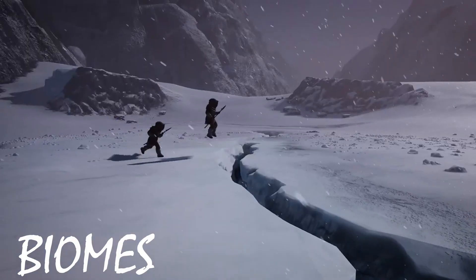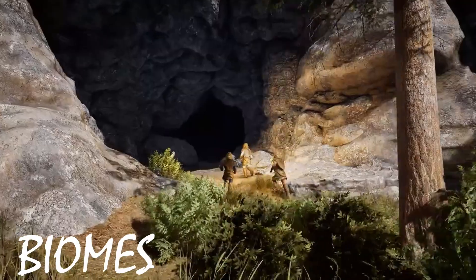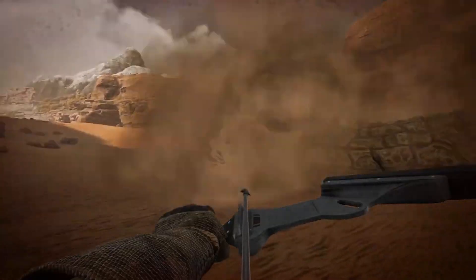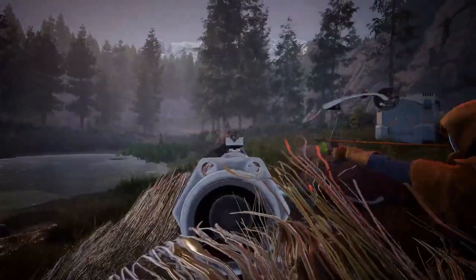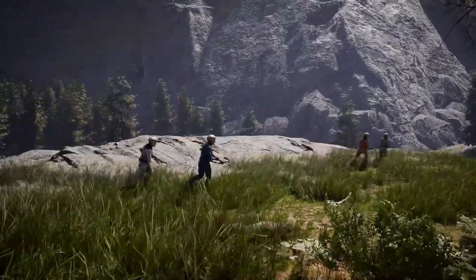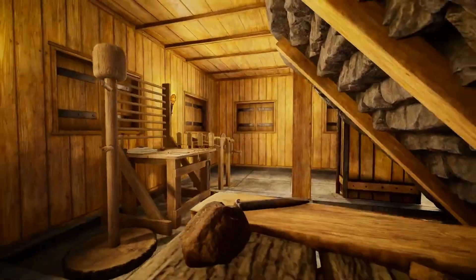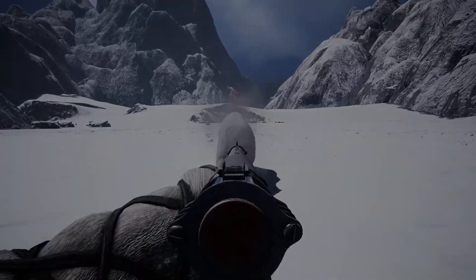Icarus is being developed on Unreal Engine and the planet's terrain, according to Hall, is all handcrafted — Icarus is not relying on procedural generation. However, there will be procedural elements in play, meaning things on the planet will change such as caves being open or closed, weather events, and resources appearing in different places between missions. The planet underwent a terraforming effort that failed due to the reaction of hidden exotic resources on its surface, making it uninhabitable except for wildlife transplanted from Earth which has since adapted.